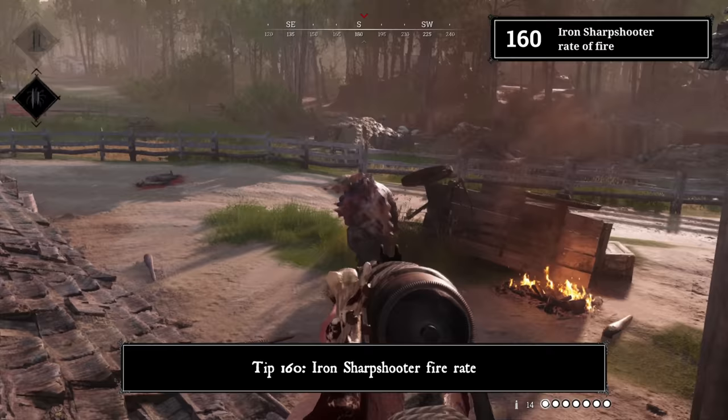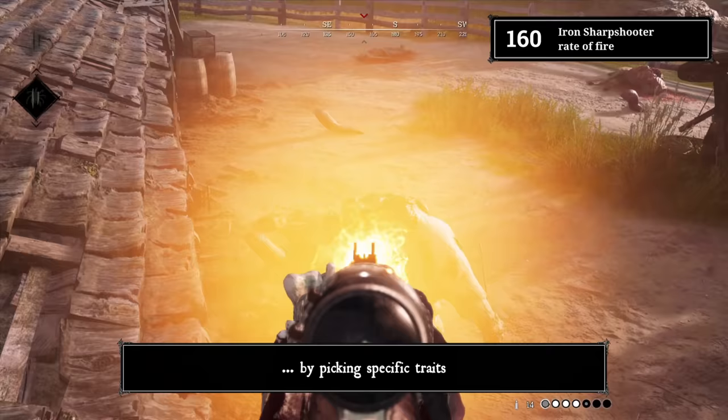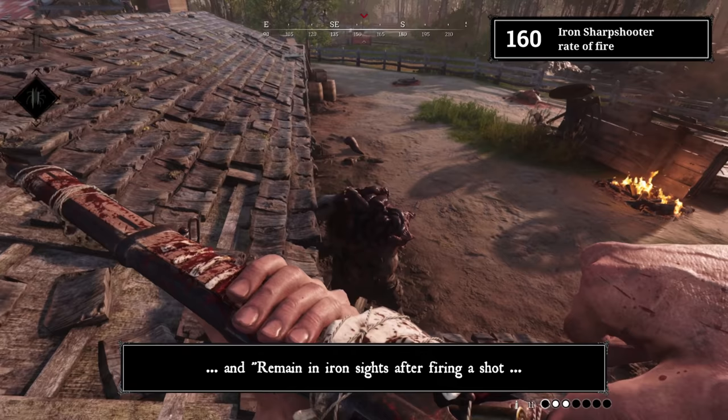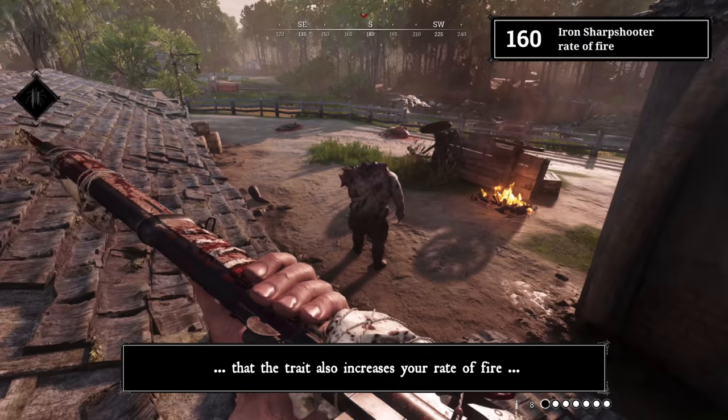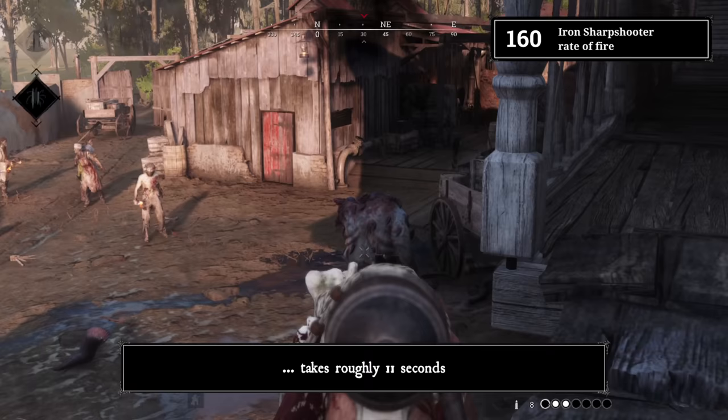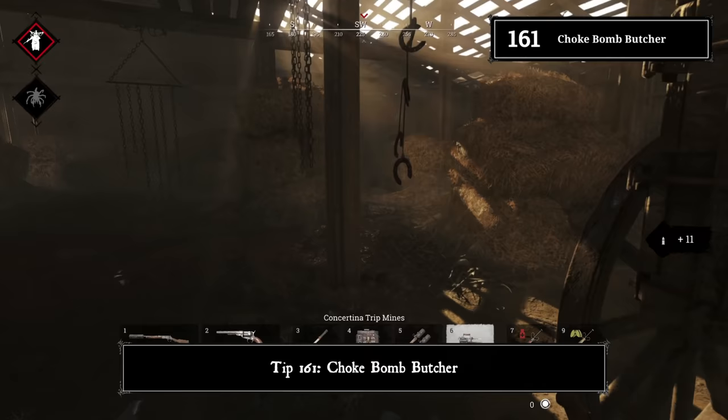Tip 160: Iron Sharpshooter fire rate. You can increase the fire rate of some rifles by picking specific traits. Iron Repeater keeps you in iron sights after firing with lever-action rifles; Iron Sharpshooter does the same for bolt-action rifles. But nobody tells you that the trait also increases your rate of fire by a lot. Emptying the Weatherly without Iron Sharpshooter takes roughly 11 seconds; with the trait, roughly 9 seconds.